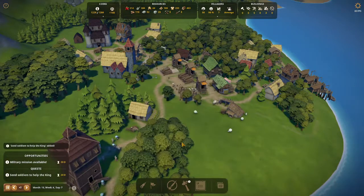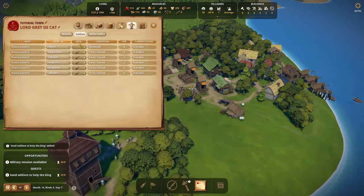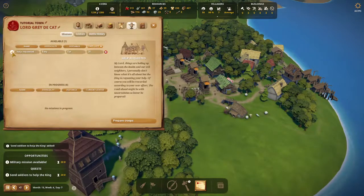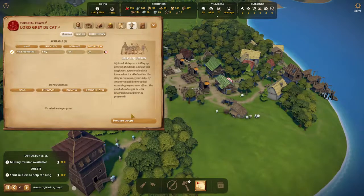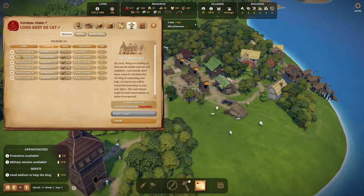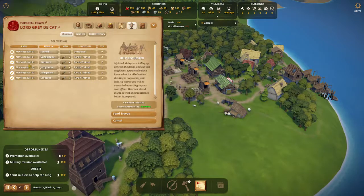Once you have accepted a mission, you can go into the army panel to prepare your troops. Click on the missions tab, choose the mission you wish to accept by clicking the circle to the left of the mission, and click on the prepare troops button in the bottom right of the panel.